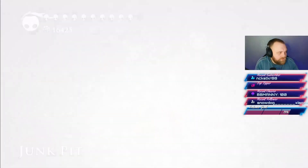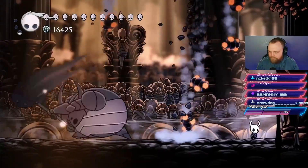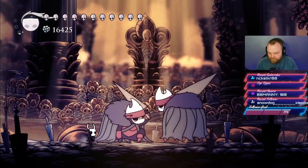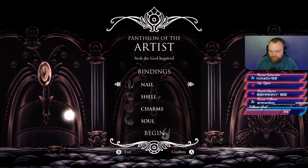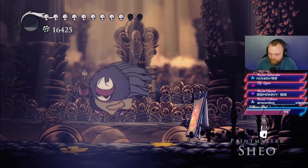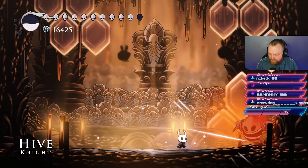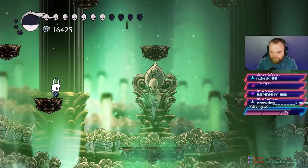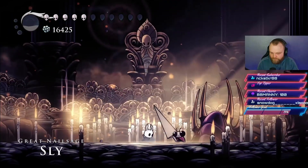Now onto the pantheons. Only the first four count toward 112% — the fifth doesn't add to completion percentage. Pantheon One, the Pantheon of the Master, the main challenge is learning the Brothers Oro and Mato fighters. Pantheon Two, the Pantheon of the Artist, features different bosses with Sheo as the final — his paintbrush changes color to signal which attack is coming. Pantheon Three, the Pantheon of the Sage, is significantly harder. It includes tough bosses like No Eyes, Uumuu (who without Quirrel now spawns jellyfish you must hit into him before you can deal damage), and finally Sly as the boss.